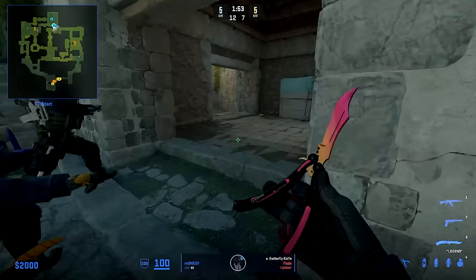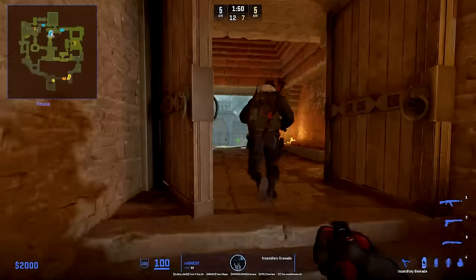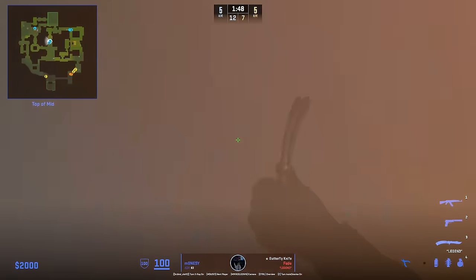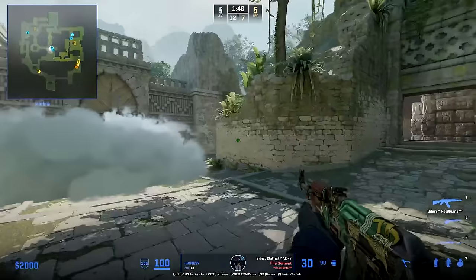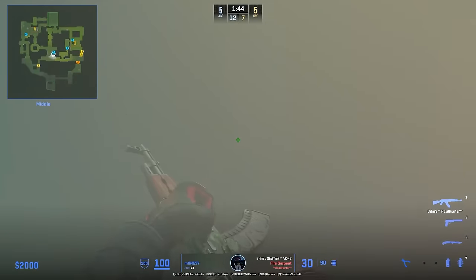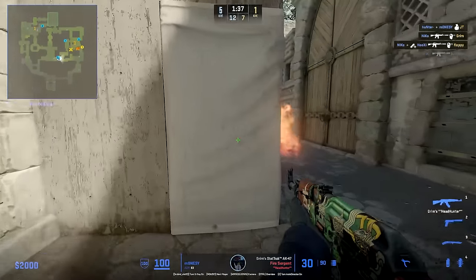Next round Monisi is going middle — this is all about him being unpredictable. Here Monisi starts with this Molotov, then runs out of the top mid smoke Complexity throws — with an empty flash to make sure he can't be traded if blinded, or if Complexity were to try to flash them. He nades bottom middle and quickly takes ramp and cave control for his team. Predicting any of this is impossible, and it's why he is so good on this map.